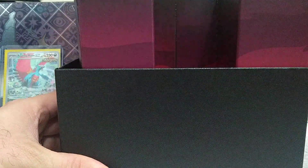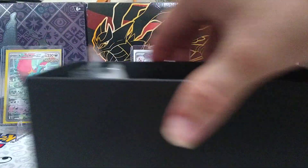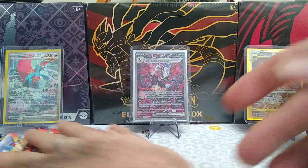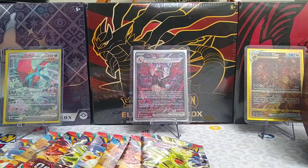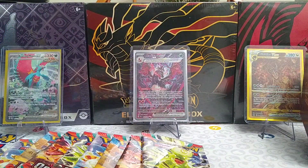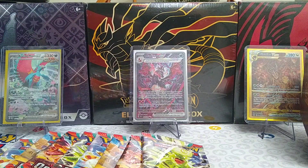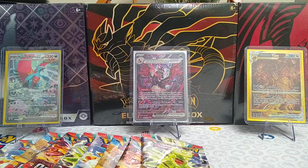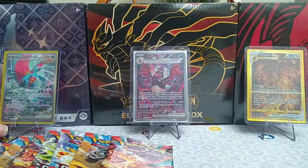Into the box here, let's get it open. We've got our nine packs of Obsidian Flames and all the rest of the normal goodies that come in the Elite Trainer box. Let me get some sleeves ready just in case we pull some epicness. Alright guys, without further ado, let's get this opening started. Come back here, Salamence.